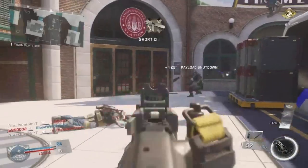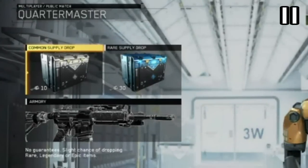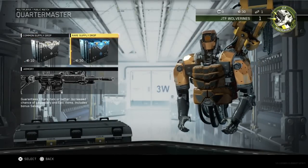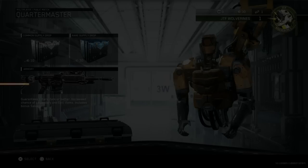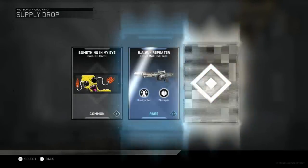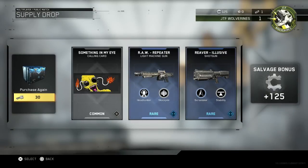That is a very smart move for the community. Anyways, let's get started and take a look at the supply drop system. As you can already tell, it is very similar to the system in Black Ops 3. You have your common supply drops for 10 keys and then your rare supply drops for 30 keys. Once you open these supply drops, it's again very similar to Black Ops 3 — you get three items.